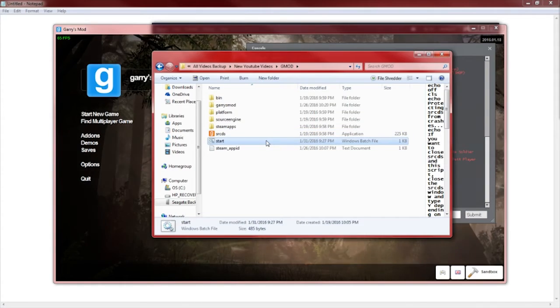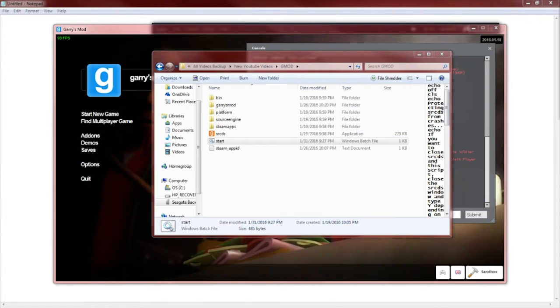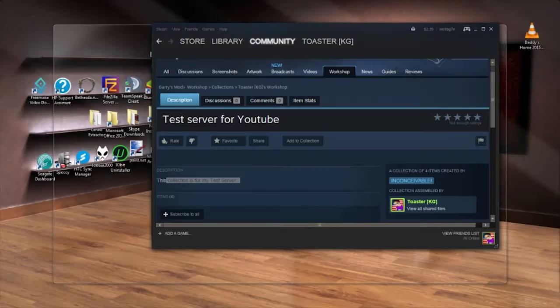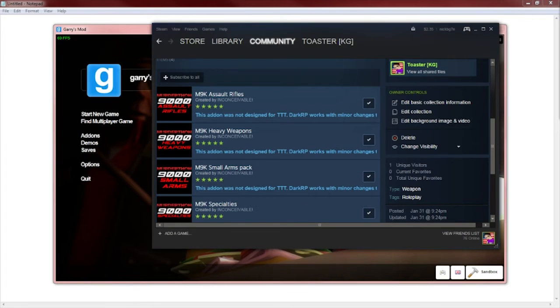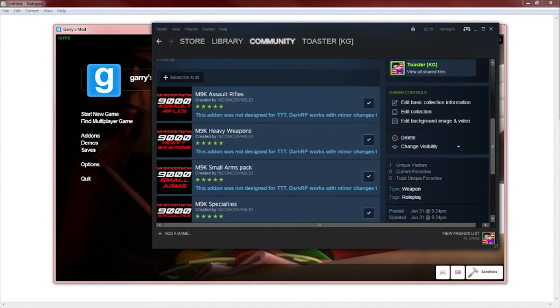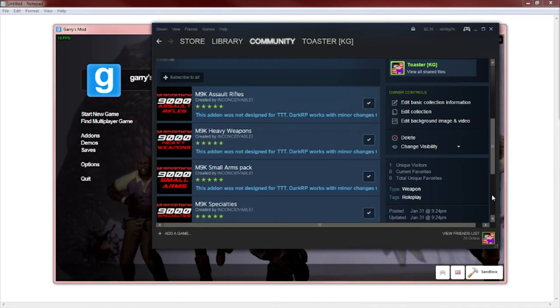Double-click your start.bat to launch the server. Open up your Source Dedicated Server and it should show 'Getting collection' and display how many items are in the collection — I have four, all the M9K packs. It will extract every single one and put them into your server's directory. It shouldn't take very long.